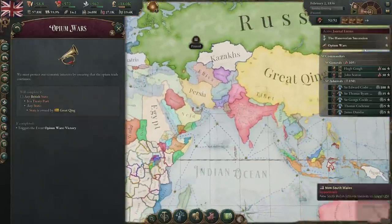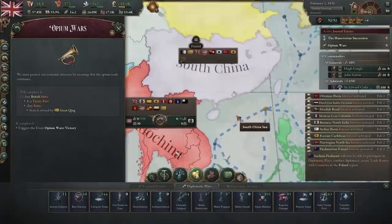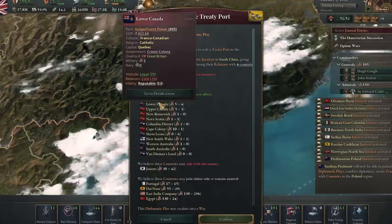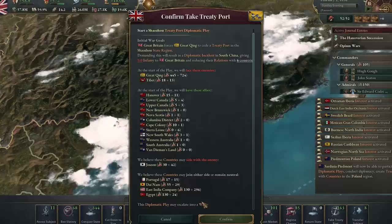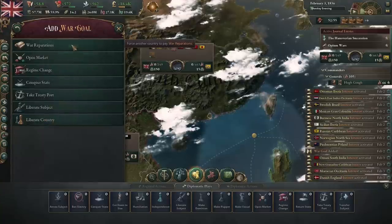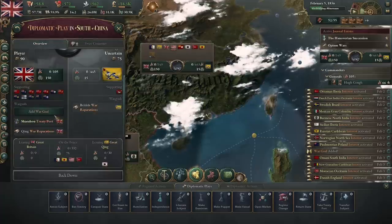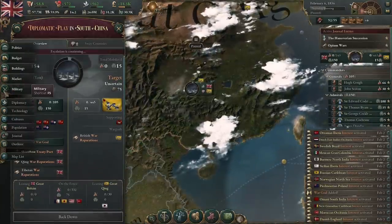Now for the Opium Wars — we go to the diplomatic lens and diplomatic plays and we take 'treaty port.' A treaty port allows you to trade whatever you want in that country without having to pay tariffs. Great Qing and Tibet will be on their side, and we have our puppets and dominions on ours. Korea is most likely to side with the enemy. We're going to add another war goal — war reparations — which forces the country to give you 10% of their tax income for the next five years. It's always worth adding that. We'll also add war reparations for Tibet since they've joined.